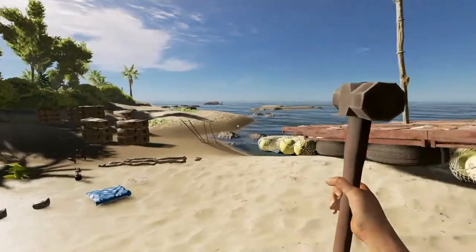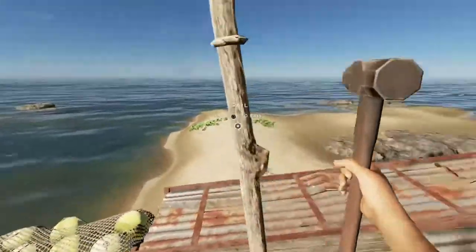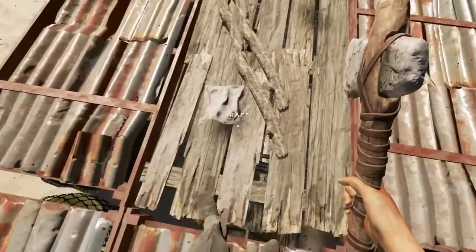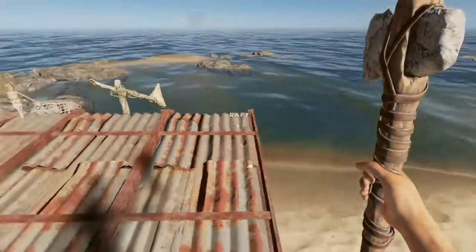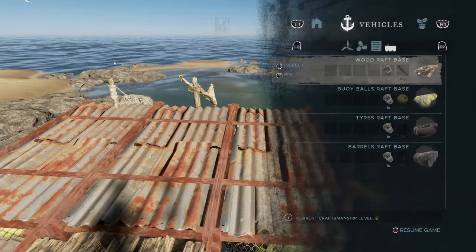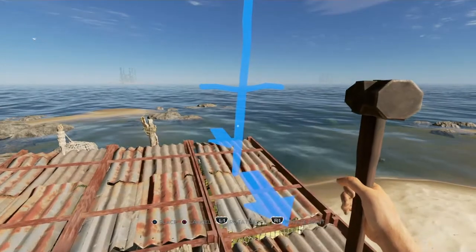Then head back to our base. I can't put the flooring on these two yet because I don't have it. I do want to sort the sail out, so let's take that down. Did I get everything back from that? For the raft sail — yes, I did. Checking which way the arrows are pointing — I want them to be pointing the way they are now.